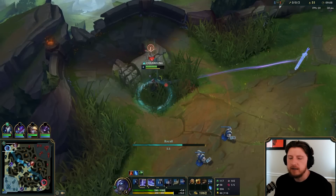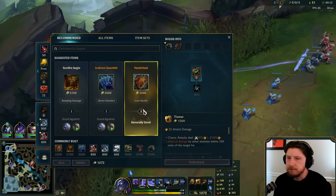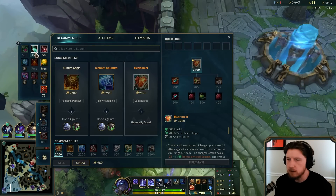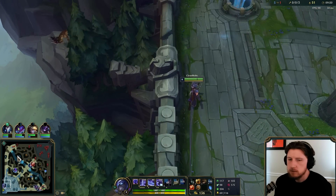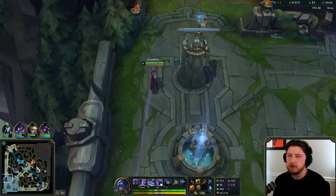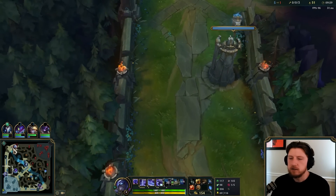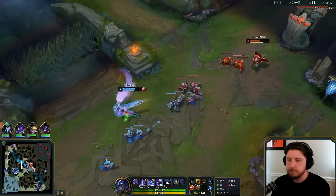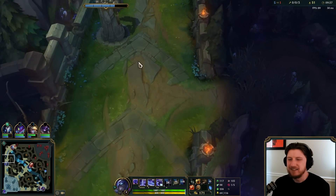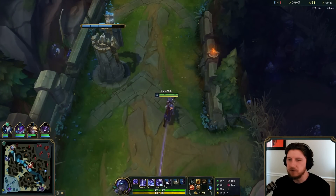I've got a lot of gold and now I can just reset for a tempo reset. I'll go Heartsteel. Shen's items are pretty interesting — you have pretty good options. You can go Jak'Sho, you can go Heartsteel, you can go Iceborn Gauntlet, Sunfire, Tiamat. I wonder if there's a world where you ever go like an AD Sheen item — Trinity Force on Shen, that could be wild.